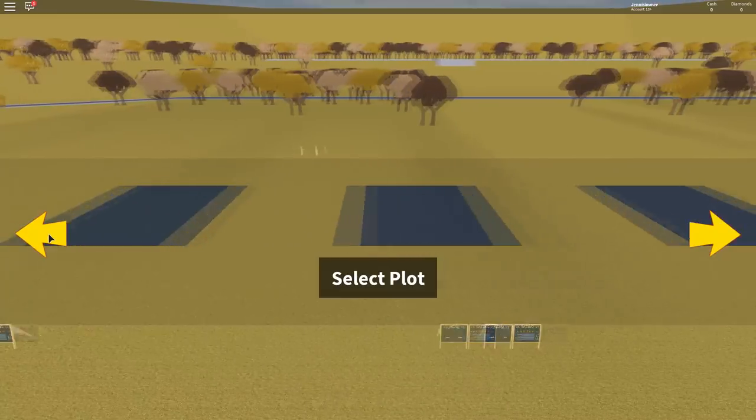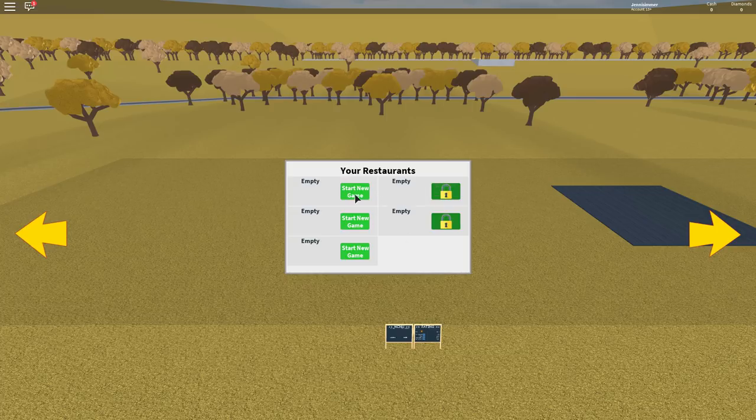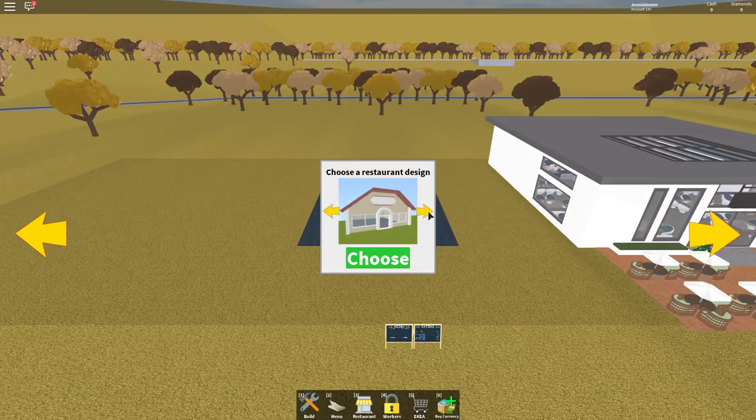It says select a plot, so I'm going to select this one. As you can see, I always forget to save. I think I'm going to go with Italian — serve the finest pizza and pasta in many different varieties, explore different flavors. Look at this restaurant over there — isn't that fancy? That one has a lot of windows.